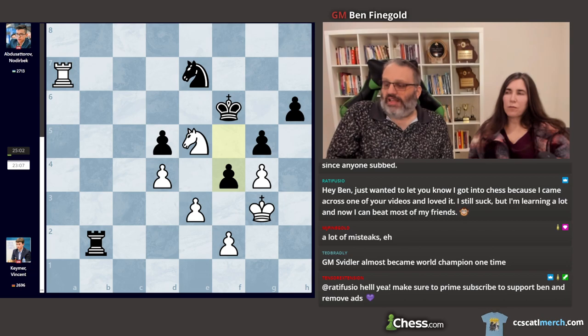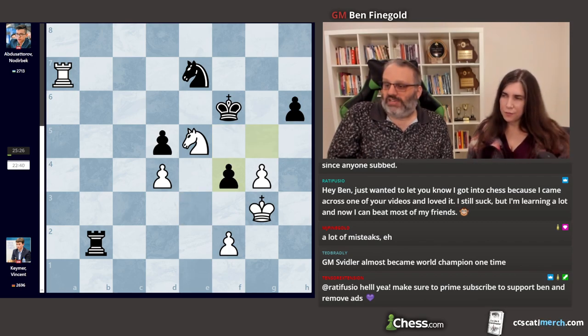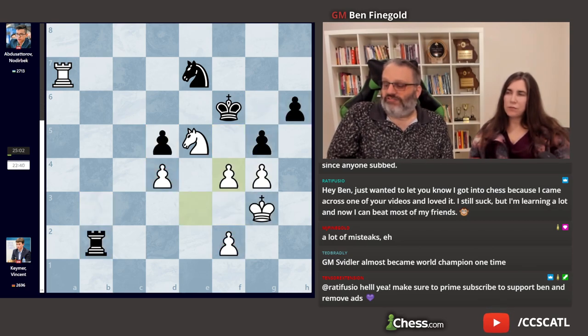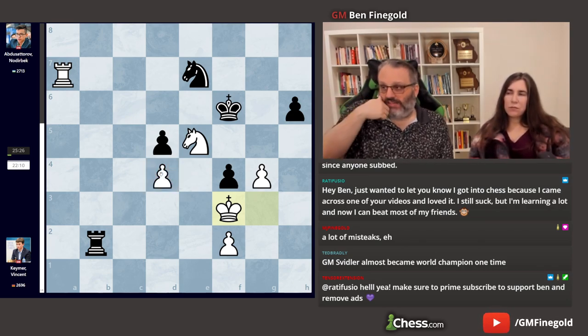Finally Black has counterplay after f4 check. He takes, he takes, and now he can't play king takes pawn because of rook takes f2 check. So he played King f3. The difference between this position and before he played g4 — this pawn structure was unassailable, solid. But all of a sudden, because he played g4 and took, his pawns are all weak, just like Black's pawns are all weak, especially the d-pawn. It's amazing that the d-pawn is isolated when White had this great pawn structure.